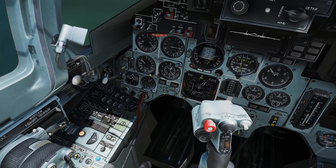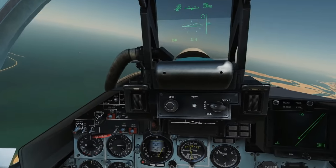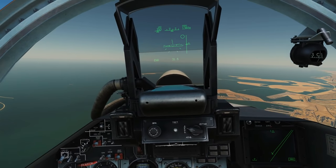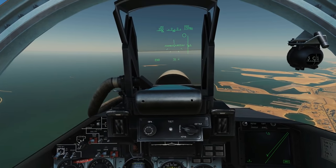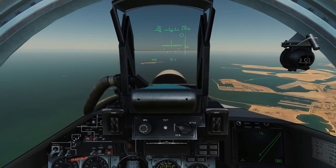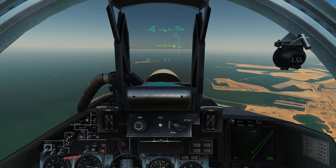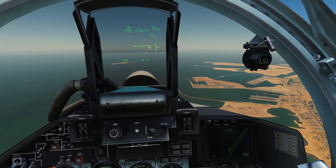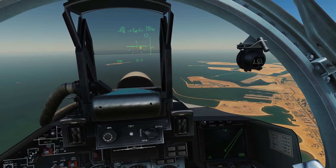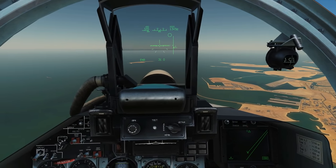Next we're just going to do an altitude hold. Disengage with Left Alt Nine. It's important before you put any of these autopilots on not to be too highly trimmed — make sure you've got a neutral trim on. If it's highly trimmed at that point, the autopilot will really struggle to overcome that and you might even end up crashing because of it.